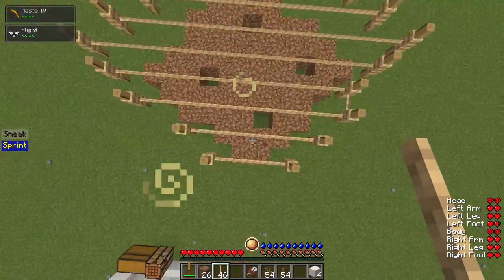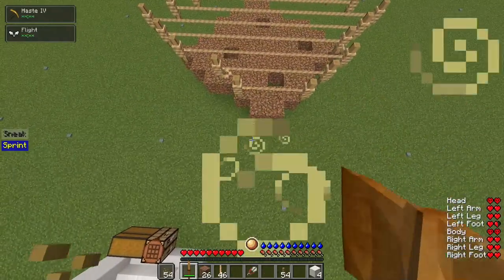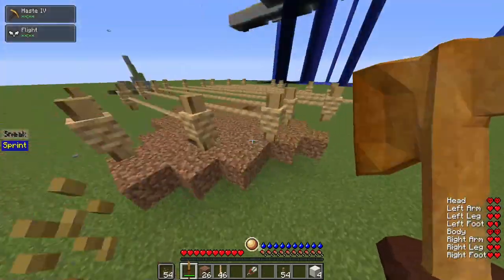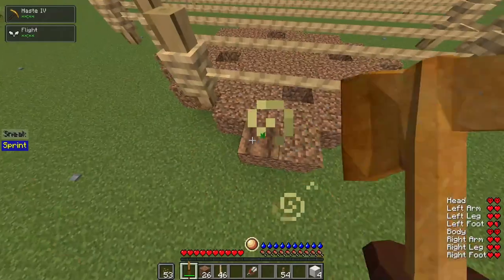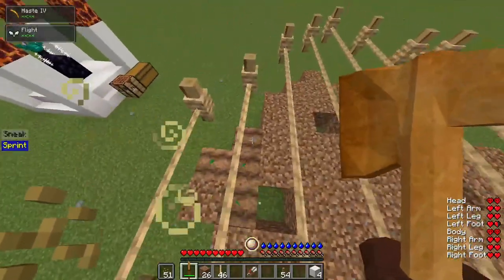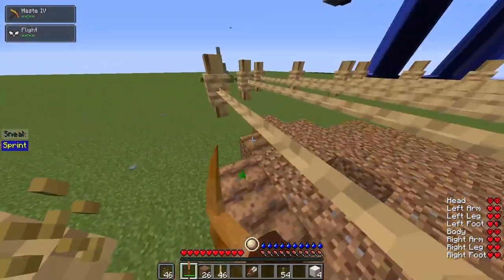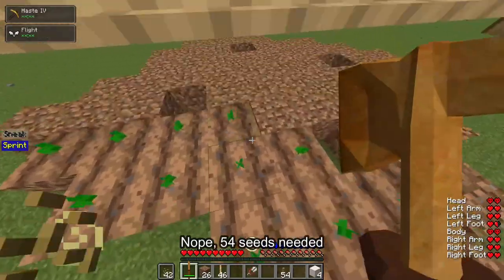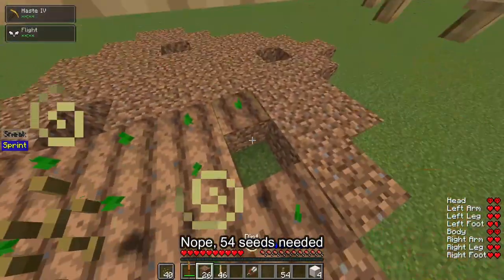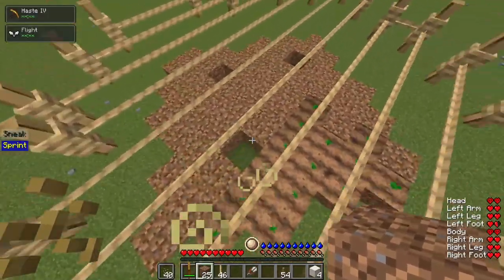The side where you didn't add those extra blocks, you won't put grapes on. Everything else should now need 64 grape seeds to use. You also need to fill this in — this was just to show the form.